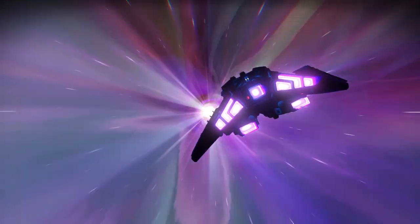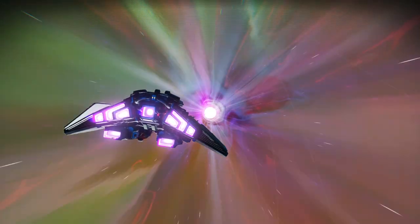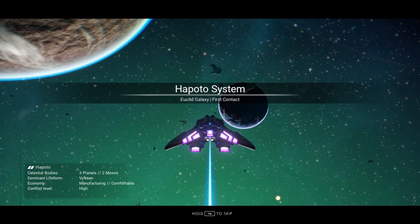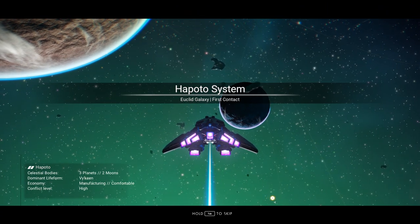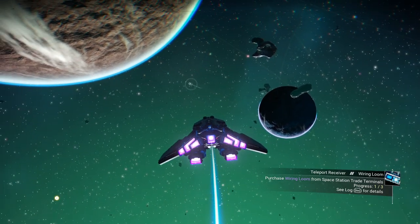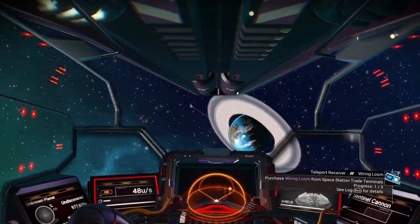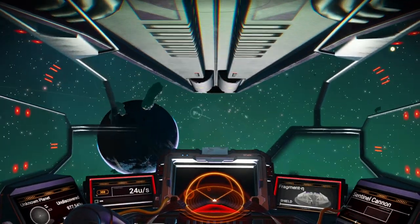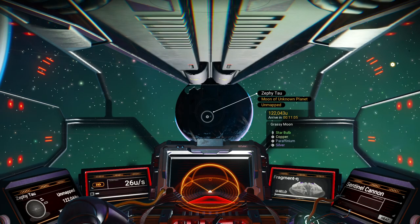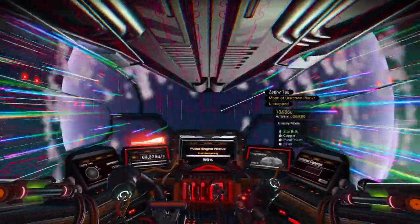I don't know if we're going to show up in the middle of a battle again, but we'll find out. Interesting turn of events — for those following along, this is Episode 7; last one was Episode 6. Let's look for a decent planet with moons. It is a moon — grassy, Starbulb. Doesn't get any better than that. That's as close to a paradise planet as we're going to get.